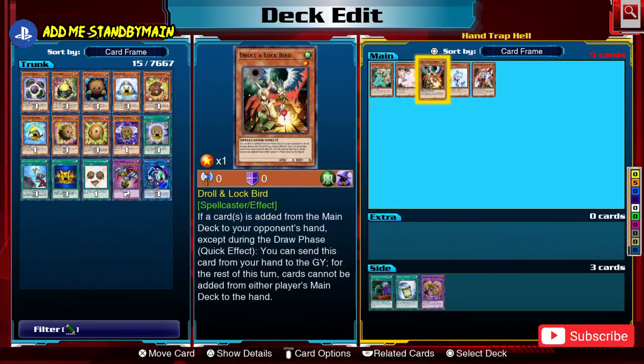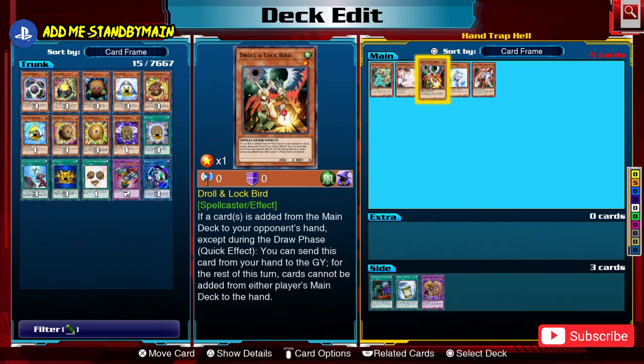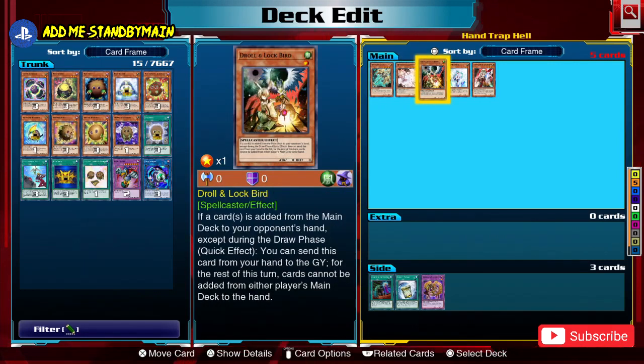Other hand traps are more floodgate-style, like Droll & Lock Bird and Artifact Lancea. When you activate them, they stop your opponent from doing a certain action for the rest of the turn. Lancea stops players from banishing cards, while Droll & Lock Bird stops adding cards from the deck to the hand. These are very powerful but useless against certain strategies, which is why people often keep them in the side deck.